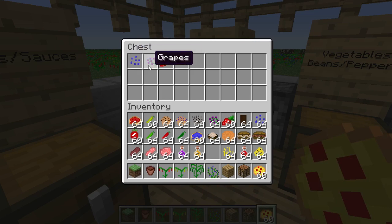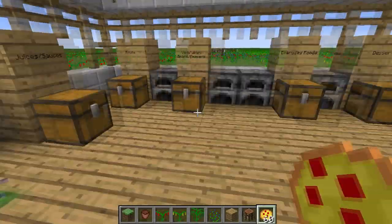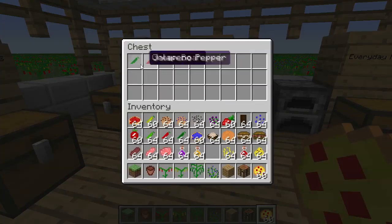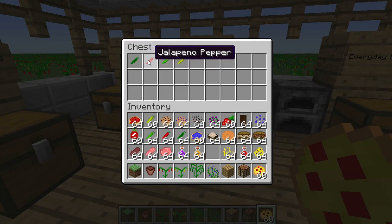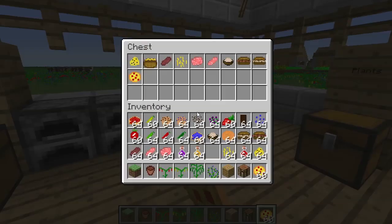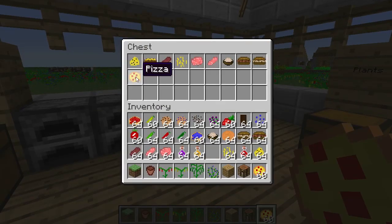Now moving onto the fruits — as you can see where my mouse is pointing, we have blueberries, grapes, strawberries, and tomatoes. They're pretty cool fruits, not just like the old default foods. For your beans you've got your green bean, your jalapeño pepper, your mild chili pepper, and your banana pepper.